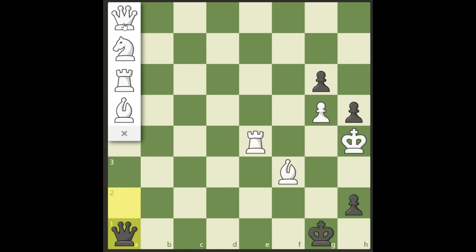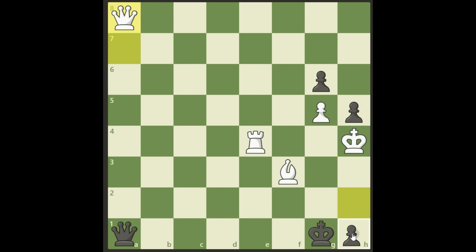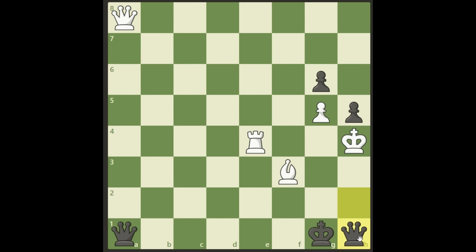After we promote to a queen, black will not take this one. Instead he will do a very smart move - he will promote this pawn first to a queen with a check. Obviously we need to take it; if we don't, we have to go here and then it's checkmate on the next move. So for sure we will take it, and now black will take our queen. Let me show you the difference.